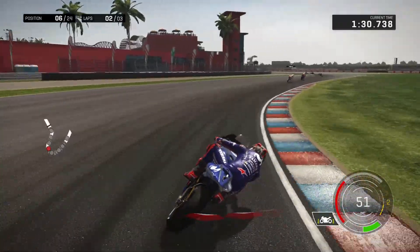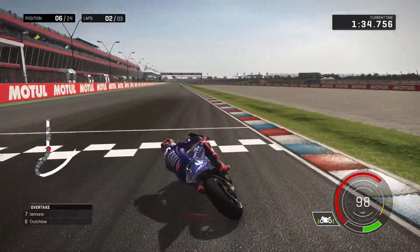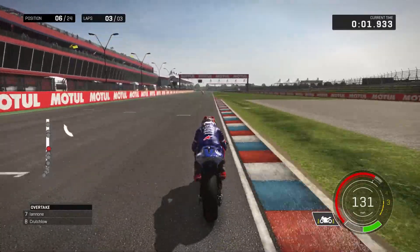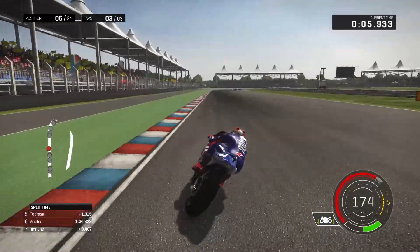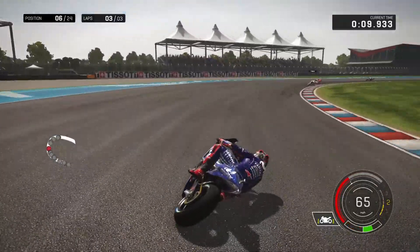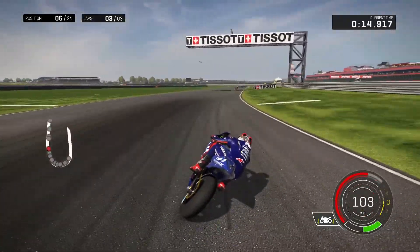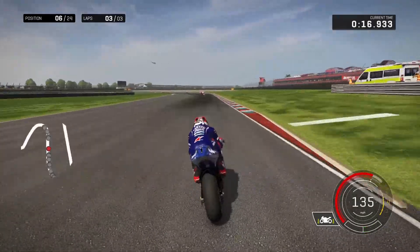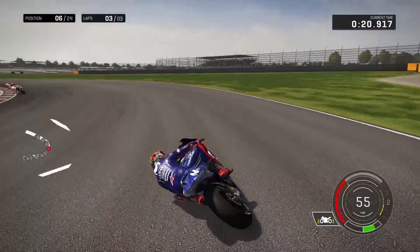I am making some inroads on Pedrosa, but not really enough — that was a terrible last corner. Iannone is back in front of Crutchlow now. We've just started the last lap actually, going down towards turn 1. I'm making some inroads again on Pedrosa, and in certain areas of this track I am definitely faster than the Honda rider. But he is faster in others. Ran super wide, really deep into turn 2 there.